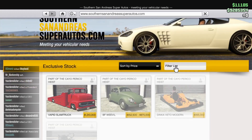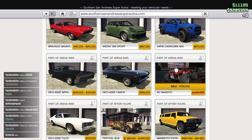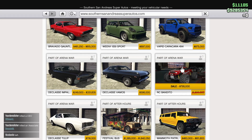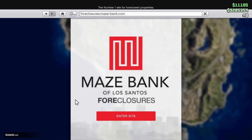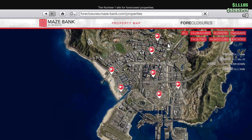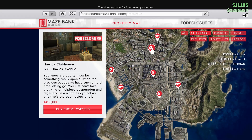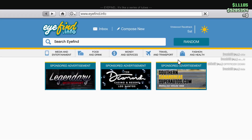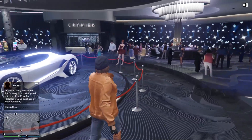In Other in San Andreas, we're going to have half off on the RC Bandito, which is useful for the time trial, so definitely a good pickup if you don't already have it. Going into property discounts for this week, we're going to have half off on all MC clubhouses — everything's going to be half off — as well as half off on the casino penthouses.